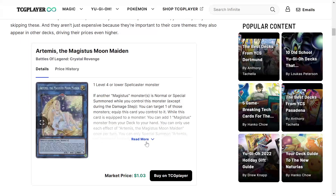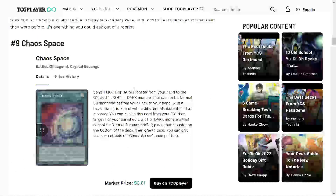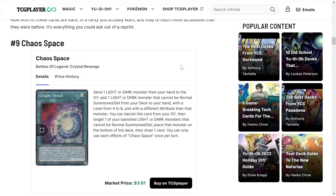Next we got Artemis the Magisys Moon Maiden, and it's hyped reasonably. If another Magisys Monster is normal or special summoned while you control this monster, except during the damage step, you can target one of those monsters and equip this card to it. While equipped, you can add one Magisys Monster from your deck to your hand. Each effect is once per turn. It's a really good searcher, so justifiably hyped.